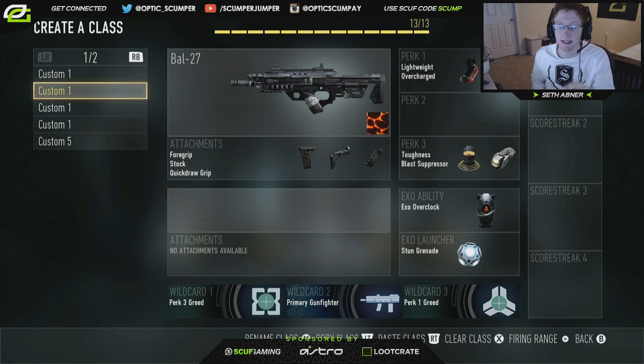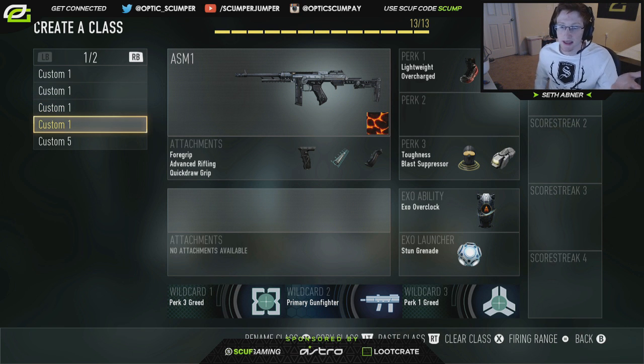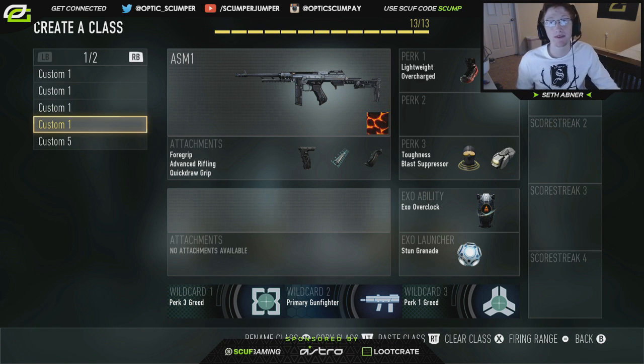Next we're gonna go into the ASM1 — same exact setups, just a little bit different. We have the ASM1 now with fast hands and double stun, same thing as the BOW 27 class. Then we go down one and we have the same thing again as the previous BOW class — overcharged, substitute the fast hands and the stun grenade. And yeah, those are my competitive respawn classes.